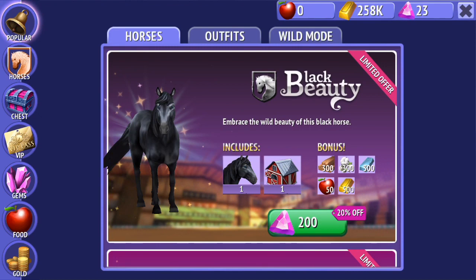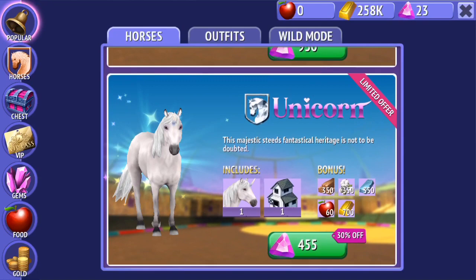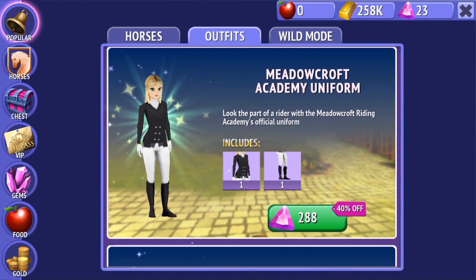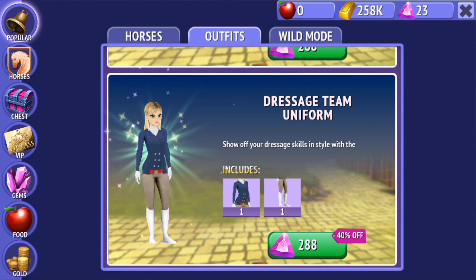They changed everything up — they have horses, stables, bonuses, wood, and mining stuff. You can also buy uniforms. I really want the dressage team uniform because I'm part of the dressage team now. And then there's a "wow mode" where you can pay for all of the horses.